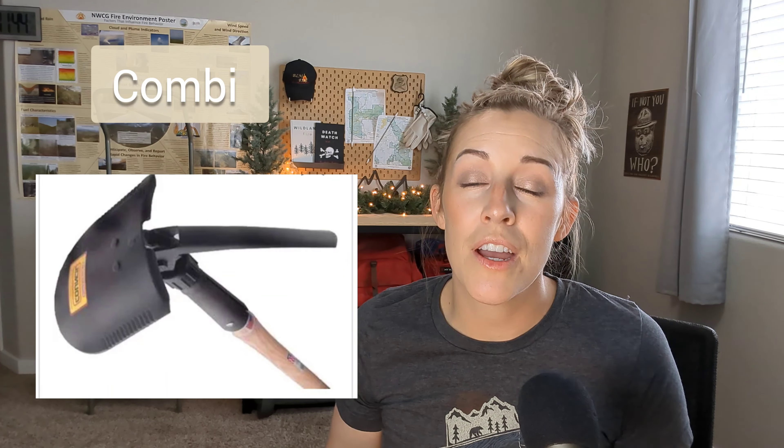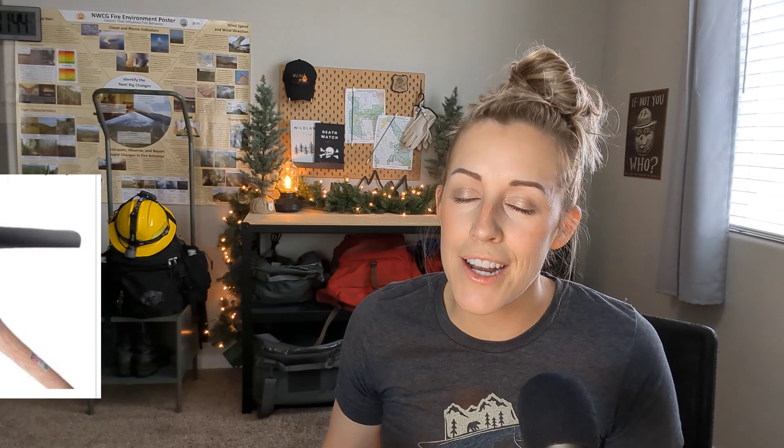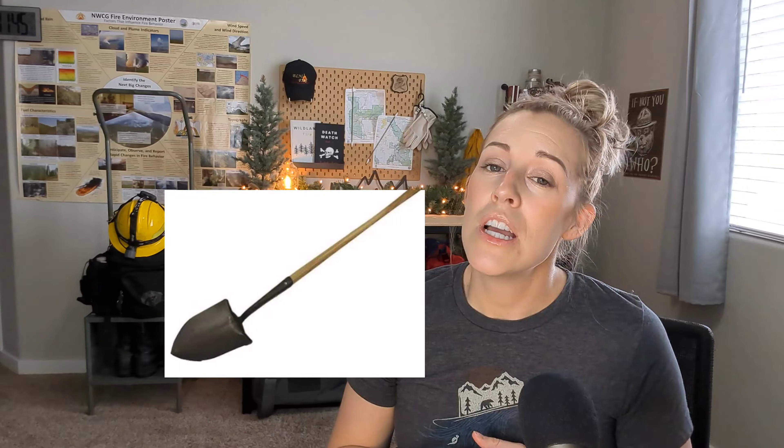Next is the combination tool, or the combi. One side is a pick-like side and the other side is a shovel-slash-hoe side. The pick side you can use in rocky areas to get down in those rocks and also to get soil clumps and roots out. The shovel-hoe side is used to scrape all that material out and also for trenching. The shovel can be used as a scraping or smothering tool — you can scrape to mineral soil, cut small shrubs and grass, pick up dirt to smother flames, or pat it down. The hoe is best when you have layers of grass or thick duff to get through, for heavy grubbing into those roots, and for trenching.